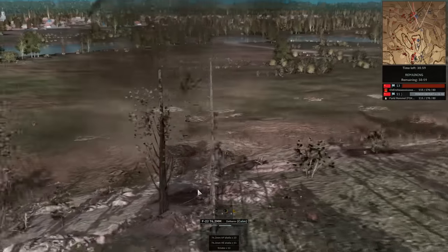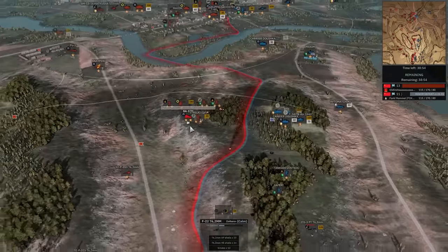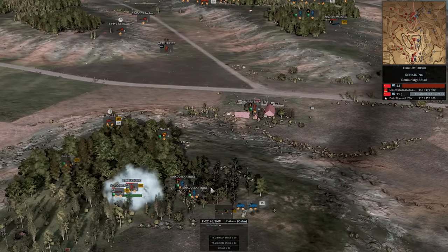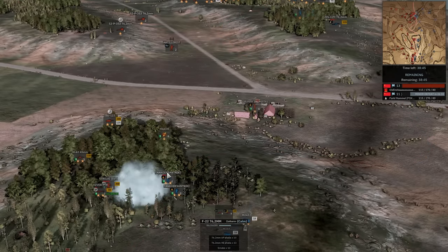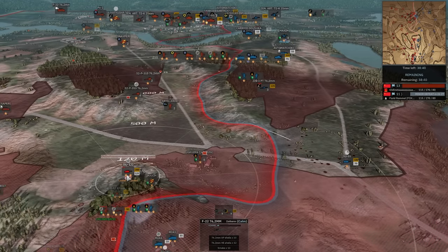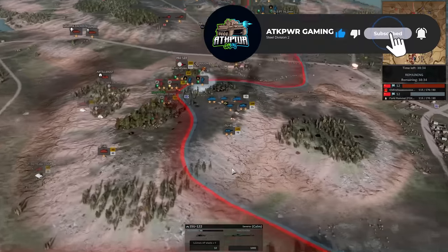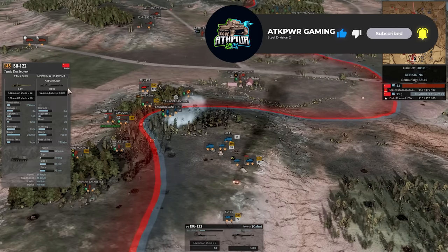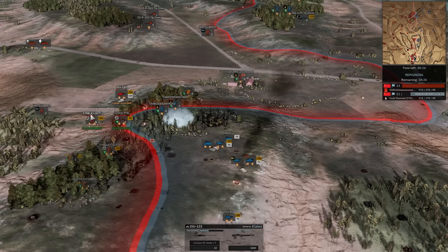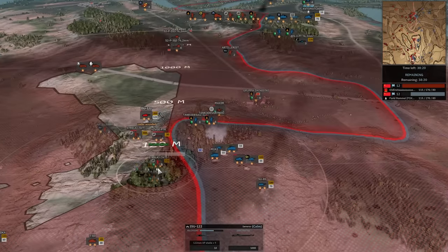F-22 going after that SU-152, which is quite annoying to deal with. The double F-22 might be able to do something. Tankos get in — Farid's almost out of Tankos, just 6 in A phase. There's a whole other card of Grupa Zachiski. I do see an ISU-122 — gets a loader wounded crit from the SU-85. But it does land its one shot and kills it. What a hit. And this is the issue with the ISU-122 — lower armor for this price point means it gets beaten by a lot of other armor.